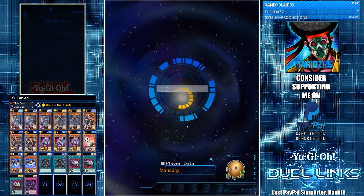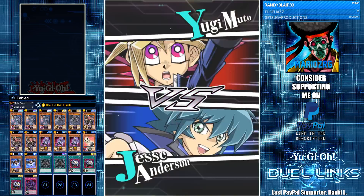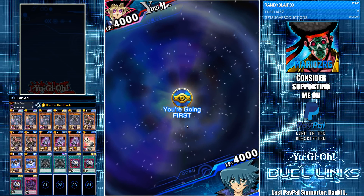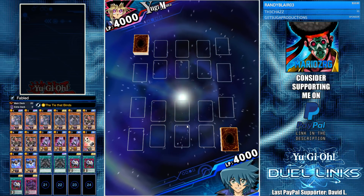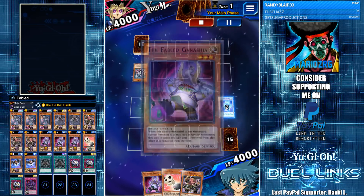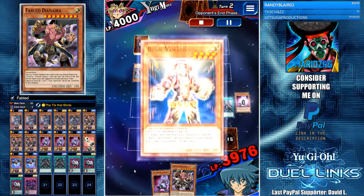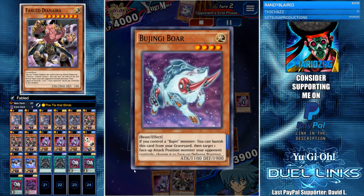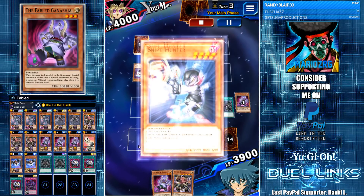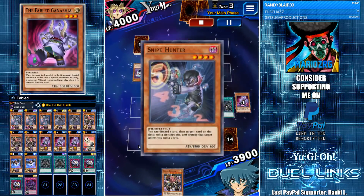I tried making a Karakuri deck but I don't have any of the UR monsters, so it didn't really look like a Karakuri deck — I had to throw in Sergeant Electro, so I didn't want to bring it out. I'm hoping to get those URs eventually. Going up against Bujins — I use Dark World Dealings to special summon Ganachia. I could tribute it for Dianyra but instead I just set Bacon Saber.